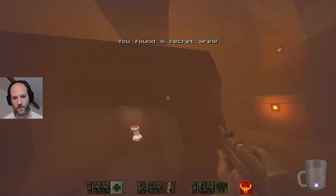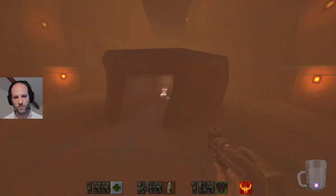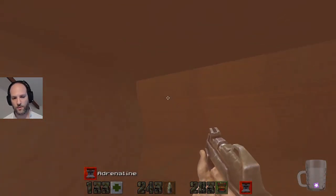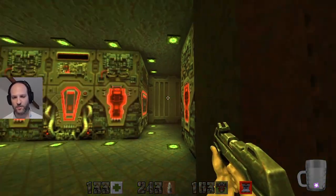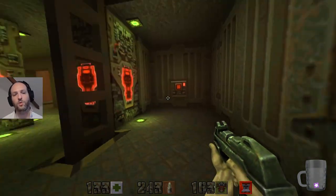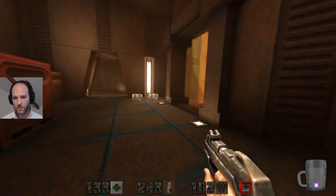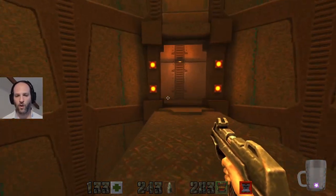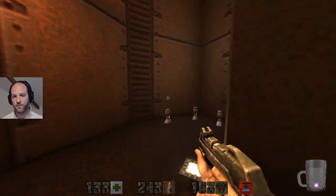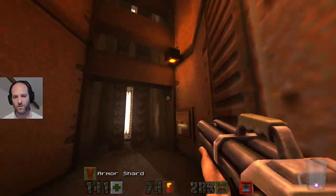I found a secret, that's amazing. Let's do this properly. Use the adrenaline. How many secrets is that then? Four or five, so there's one more. It might actually be in this level. At the end of the last episode I was alluding to the fact that there's a pretty cool secret, and I've alluded to it previously in this series as well. So I think we're about to come across it, find it, get to visit it.